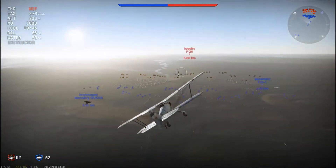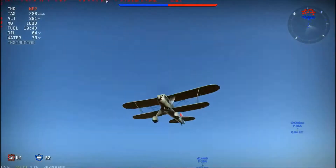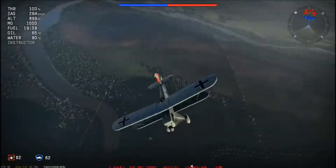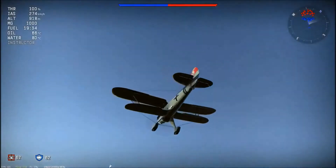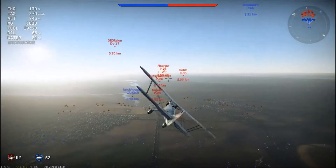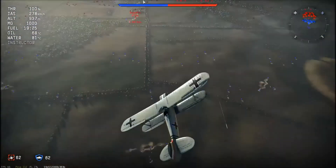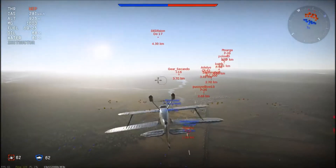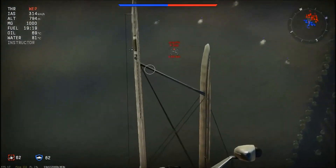On the top left you'll see WEP — you guys might just see 'throttle' instead. SPD stands for speed and there's altitude too. I personally added indicators that tell me my MG ammo count, fuel level, and oil and water temperatures so I don't overheat. We're starting with a basic biplane here.